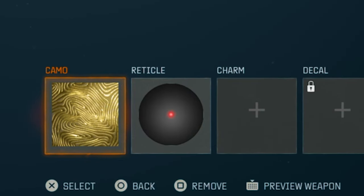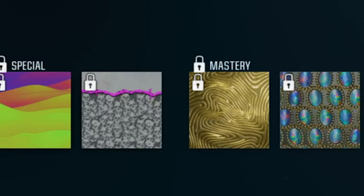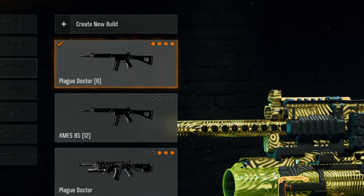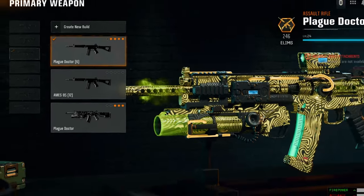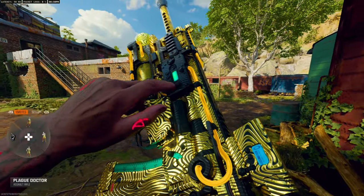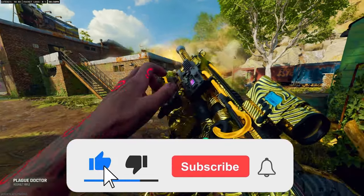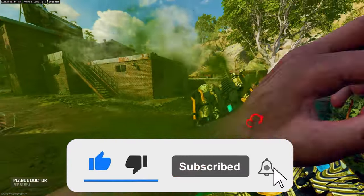I've equipped Mystic Gold on my weapon without even having it unlocked. You can do this method for the other mastery camos as well. The best part is it's going to be saved as a custom blueprint for the rest of your life. Even if this glitch gets patched, you'll still have that camo. So you must do this right now because the patches are coming tomorrow. You can always subscribe so you get the newest after-patch glitches straight away.